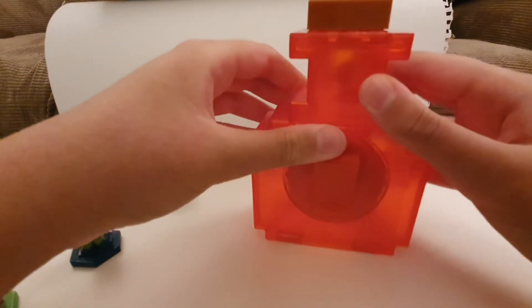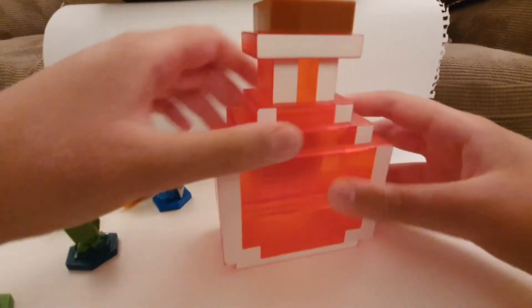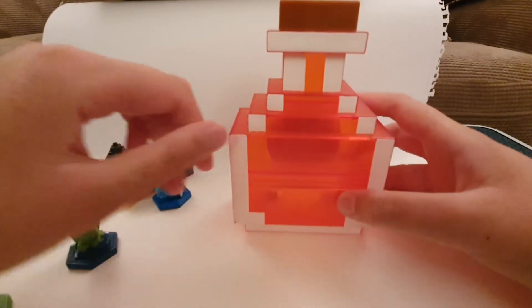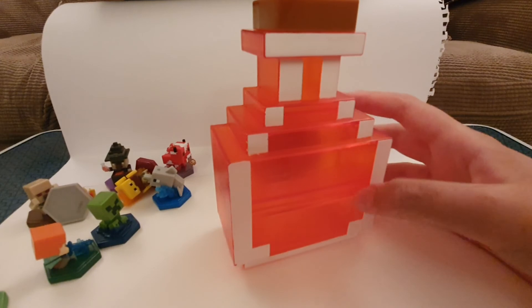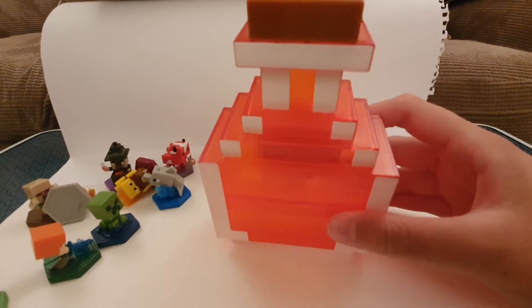There is a green variant of this case which comes with an enderman, which I think improves attack ability. It's a nice green case and the enderman is holding a green potion of poison, with green splodge potion all over it.